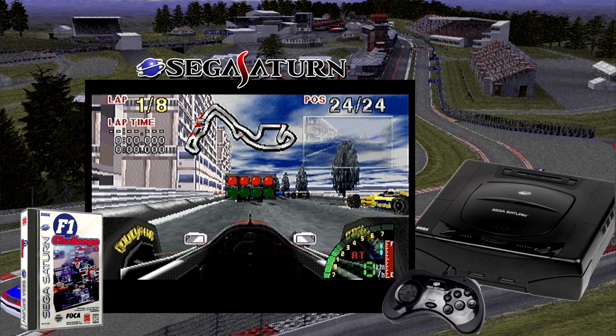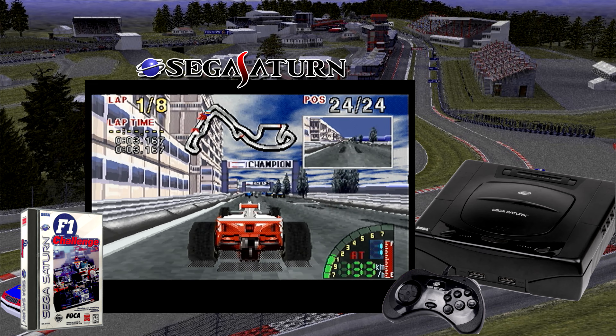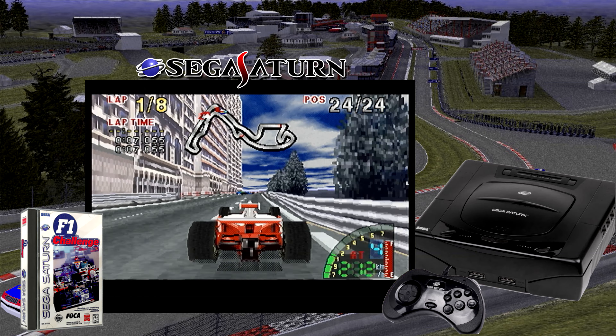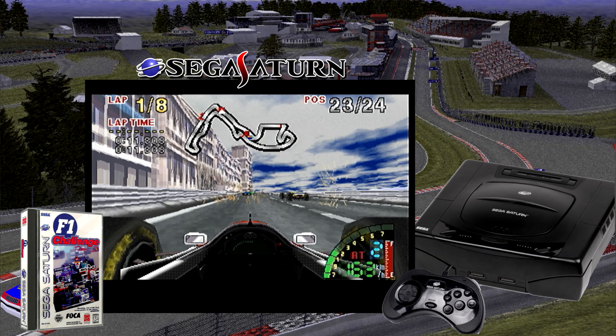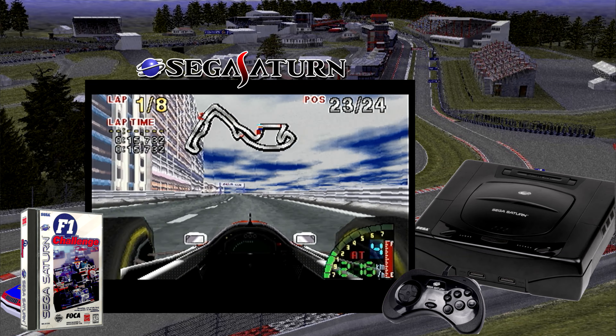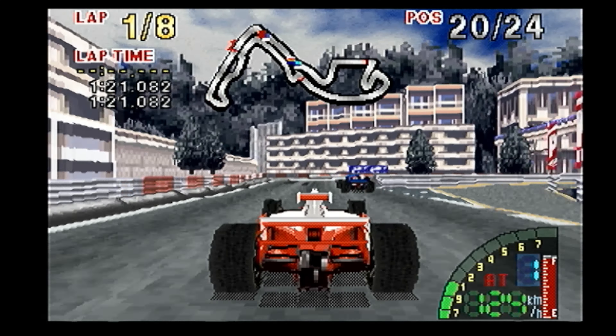One of the most notable features of F1 Championship on the Sega Saturn is its impressive 3D graphics, which made use of the console's hardware to create more detailed and realistic track and car models. The game also featured a dynamic weather system which can change during a race and actually affect the handling of the cars.